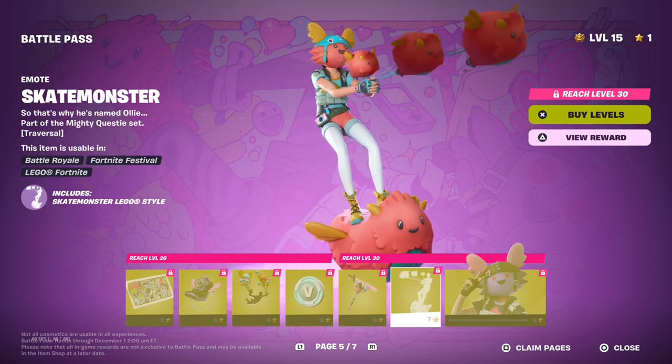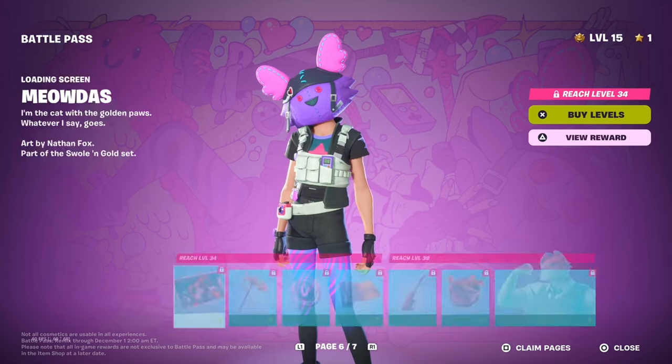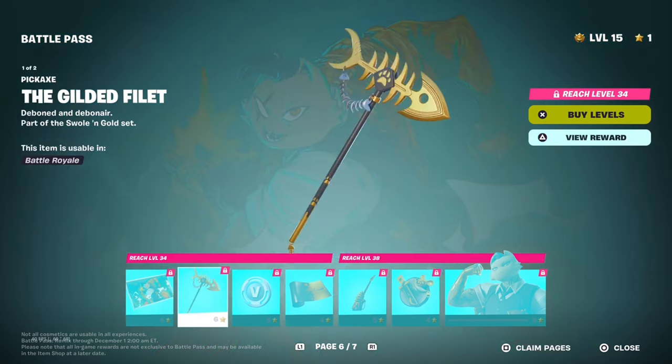...Monster emote, a style for Sky called Midnight Sky. For the next loading screen we got Meowsicles — which is like Meowsicles mixed in with Midas — and for the pickaxe we got the Gilded Fluff, which looks pretty nice.